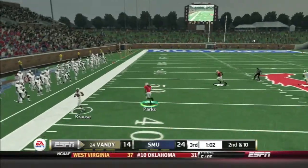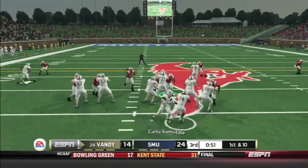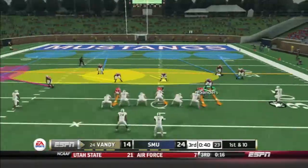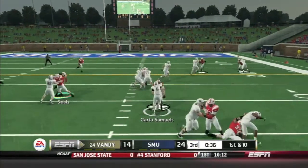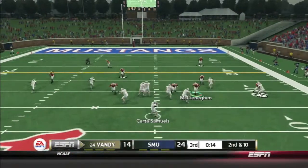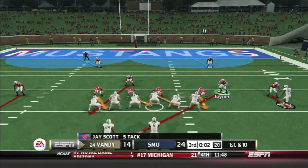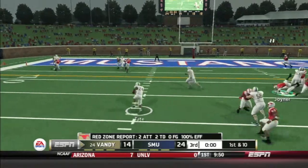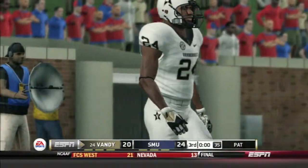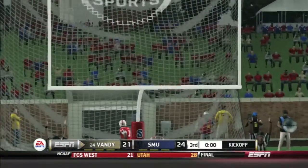Vanderbilt responds with a nice throw on the corner route for a gain of twenty. First and ten, play action — Samuels absorbs the hit and finds his tight end Bichu in open room for a first down. He then goes absolutely nowhere. Second and ten, they're in field goal range. Krause gets a first down up the middle. To end the third quarter, Wesley Tate on the counter finds his way into the end zone with a combination of zig-zags. It really wasn't bad tackling — we never even made contact with him, just better blocking.